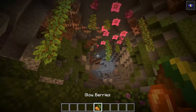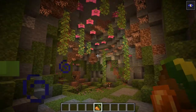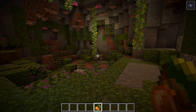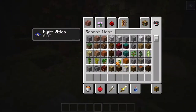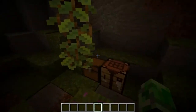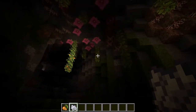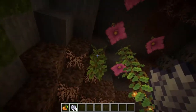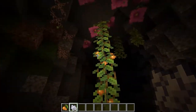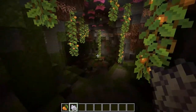We have the glow berries and the glow berry vines around here. As you can tell, they are glowing - it's pretty cool. You can eat them; they don't give you night vision, they just give you one hunger point. The glow berries also create lots of light - they are part of a light source. If you grab bone meal, you can go around and light it up. They grow naturally as well, so if you leave them there, they'll grow glow berries naturally.